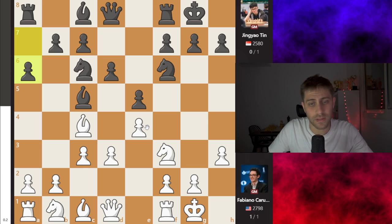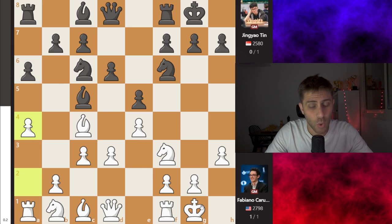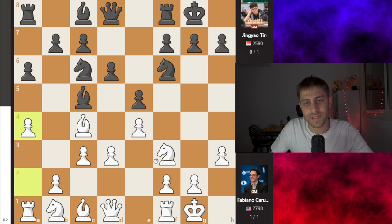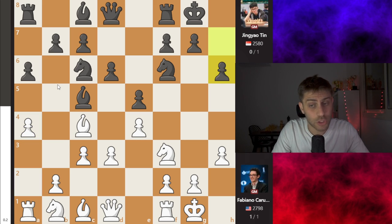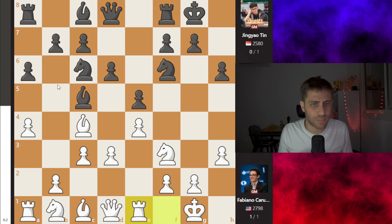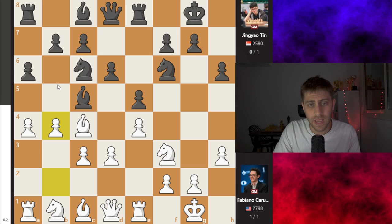a6 — of course, as we know, black wants to bring the bishop to a7, and this diagonal is very important for him. We are playing the move a4, also getting some space advantage on the queenside, with maybe some options with b4-b5 in some ideas. So h6 was played, Rook e1 — another developing piece. Everyone until now should be familiar with this position because both Fabi and his opponent from Singapore just played with their hands. So Rook e8 was played and now b4 — attacking the bishop and asking black where do you want to put your bishop.